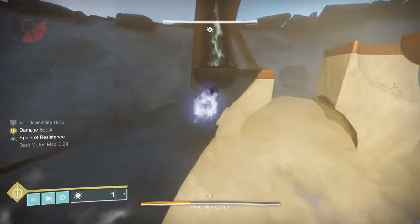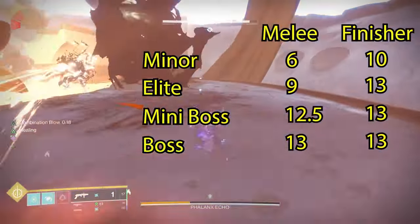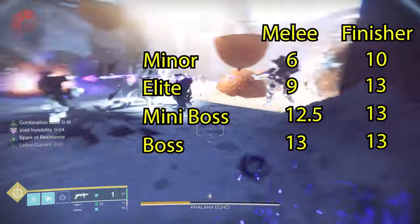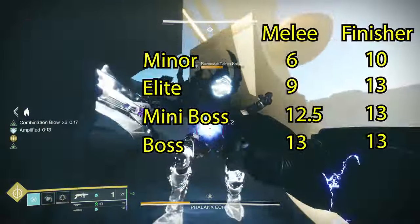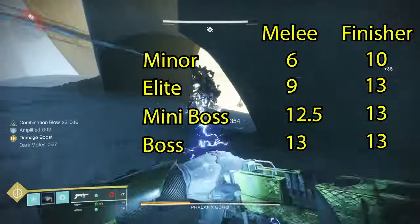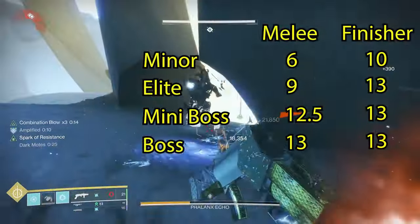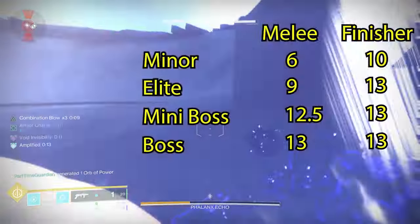The invisibility duration depends on what type of enemy you're killing and how you're killing them. If you're killing the enemy with your powered melee, minors give 6 seconds of invisibility, elites give 9, mini-bosses 12.5, and bosses 13. Finishers are even better — if you're using a finisher, everything except a minor is 13 seconds.